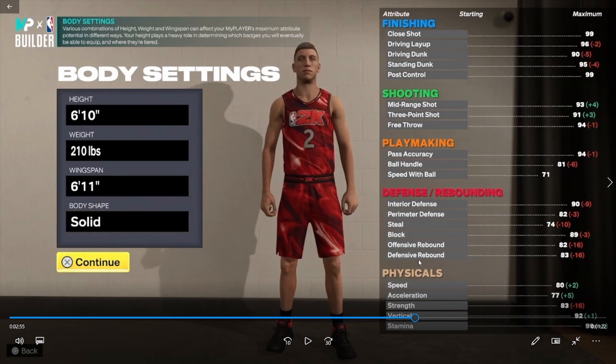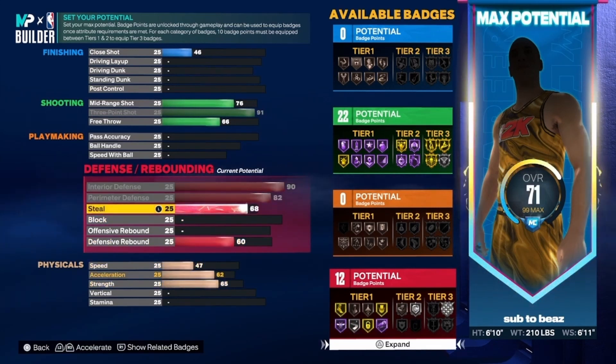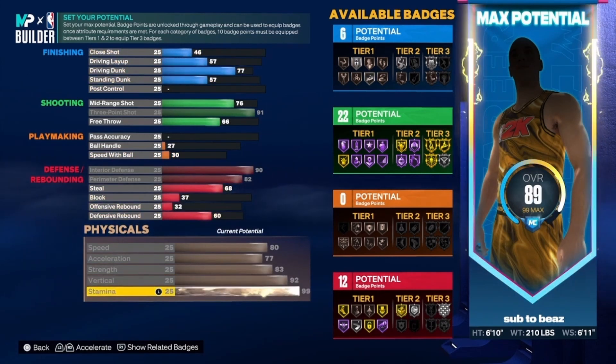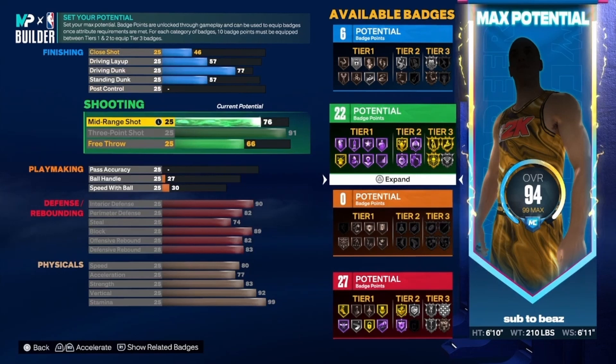Now onto build number two — shout out to Beast TV for this build. The original links are in the description. This is the 6'10" demigod build: 6'10", 210 pounds, 6'11" wingspan — shorter than the Face Up Playmaker. He was changing up a lot of stuff while building it, so I cut some of that out. He was trying to get more playmaking badges without sacrificing too much in other categories.